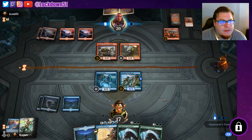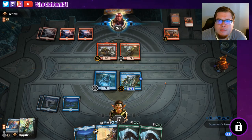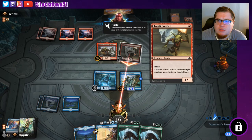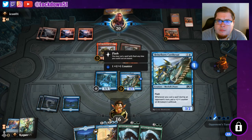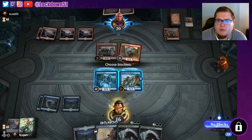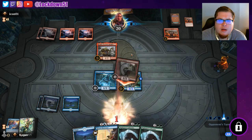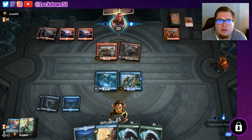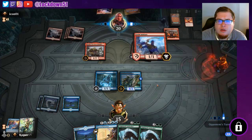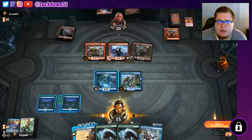Unless they get scared and want to pass — see what else they got. I'll block. You know what, no, I'm not gonna block. I feel like they've got like a monkey or something they're going to throw down and kill our Brineborn. Got a Grim Initiate, first strike, one — that's pretty good. I really want to build this deck, it's a cool deck. Just gonna pass again.